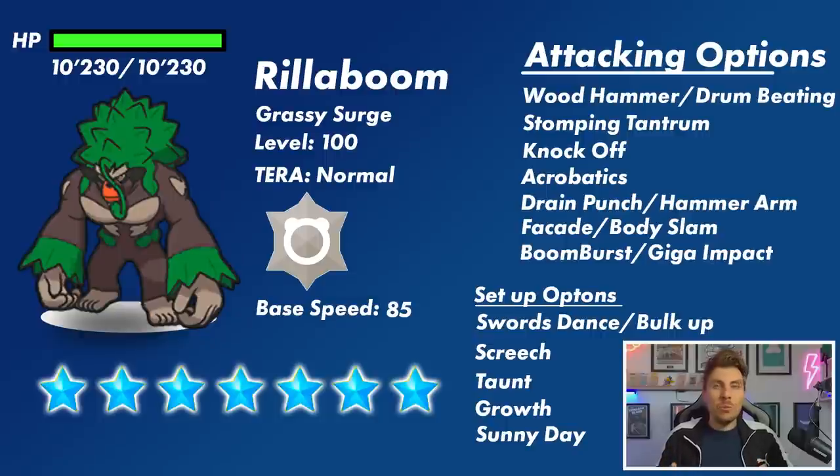Giga Impact is something it gets access to, but it has a recharge turn. As for setup options, Rillaboom has a lot — Swords Dance and Bulk Up are two options I could definitely see on it. It also gets access to Screech, which lowers the defense stat by two stages every time it uses it, making its physical attacking moves a lot more potent.